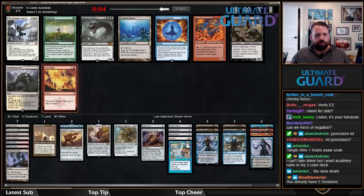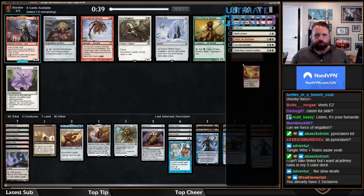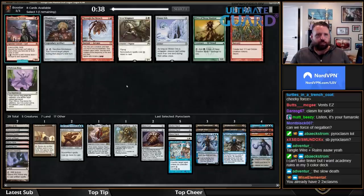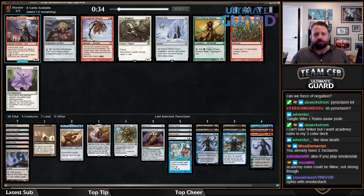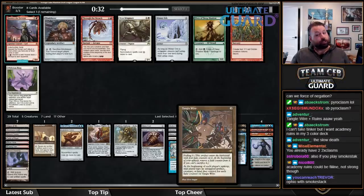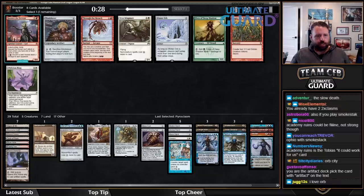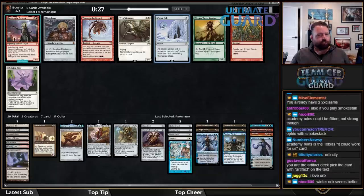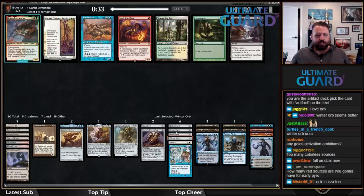I'll take Pyroclasm — fine. Should have taken Academy Ruins! There's a Mindslicer. I'm going to take Winter Orb instead. Winter Orb is going to be good with Tanglewire, and it's good with Urza, and it's a fetchable thing with Tezzeret. I remember the stream a couple streams ago where my opponent went Tezz minus two, got Winter Orb, and it completely boned me.